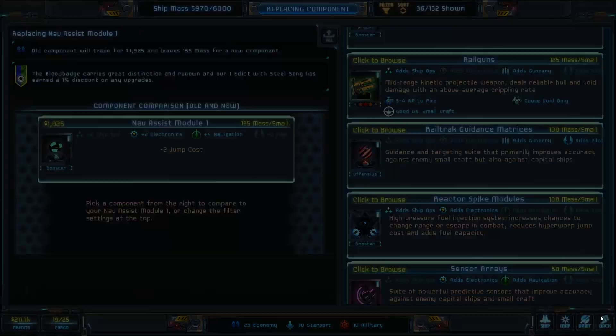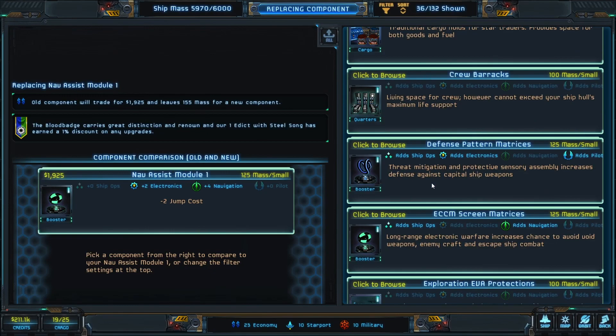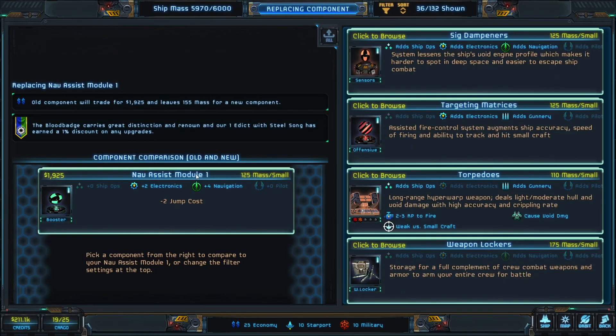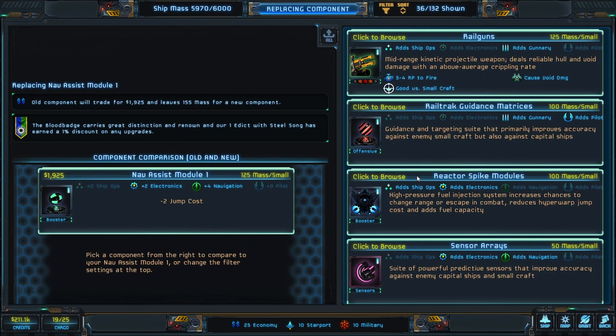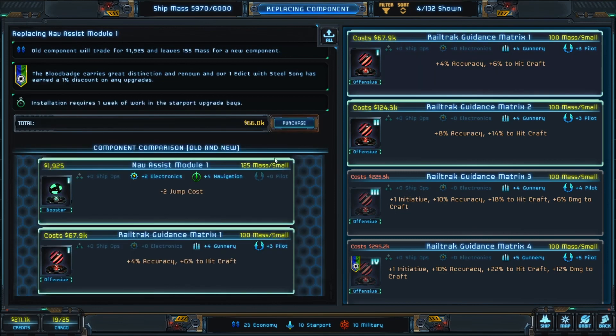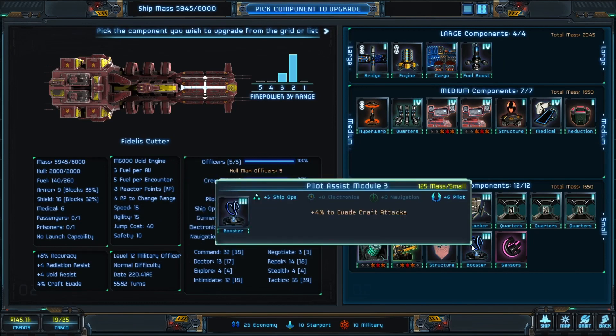Our nav assist module — electronics navigation, 125 mass. Rail track guidance adds gunnery and piloting up close and has less mass — that's basically fighting from the back road versus up close. We just want to get a cheap version of this. That gets us that component at level 3. For pilot assist, you can see now we need some ship ops and piloting for a crew member, and our navigation is still really, really high.